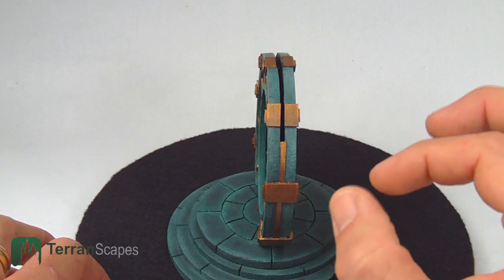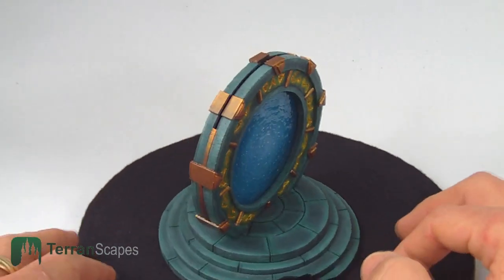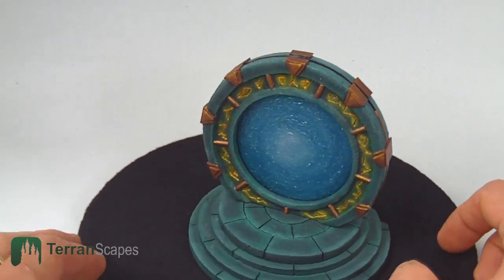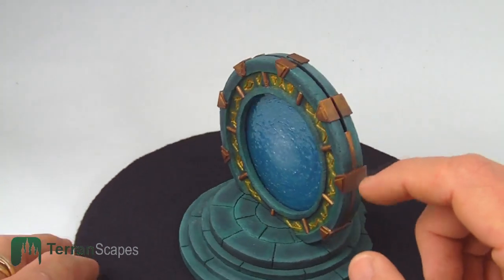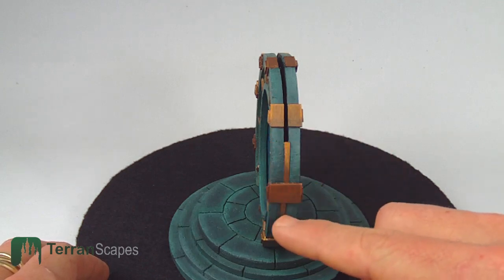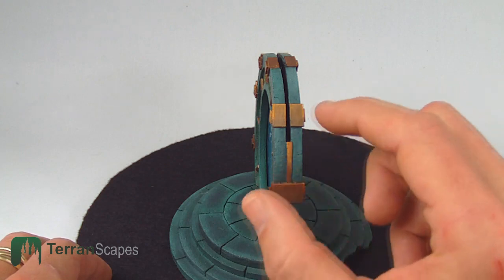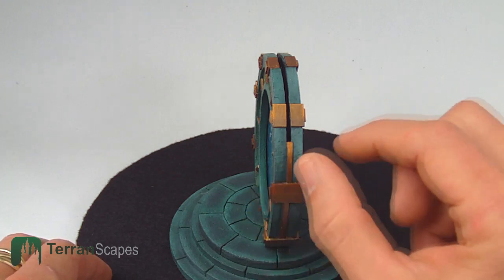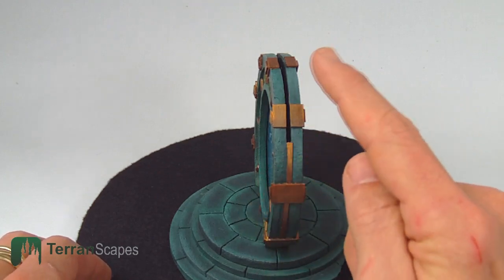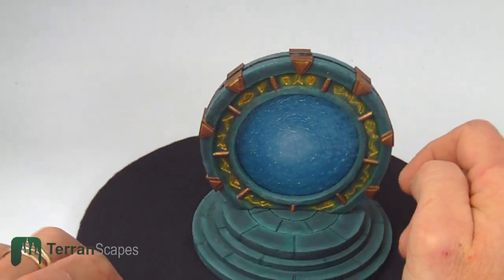Basically, I did two halves, glued them together, tried to make them as symmetrical as possible, and of course left the slot in the top for the reception and removal of the Stargate portal. That also means that on the interior — which you can no longer see — there is an indent carved all the way around to accommodate the thickness of the Stargate activated section with all of its added layers of water effects on it. So I had to remove all of that material in a circle to be able to slip it in or out.